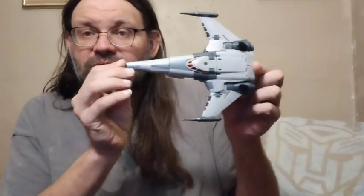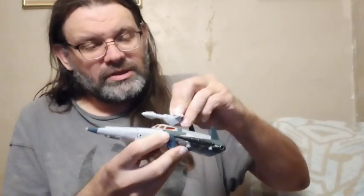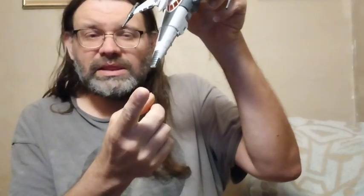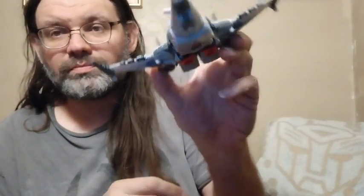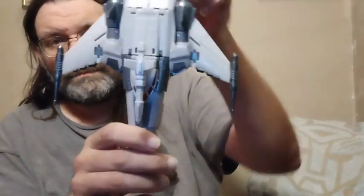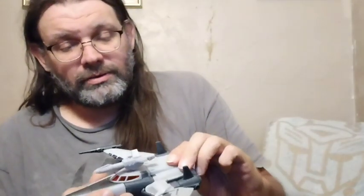This is exactly like the Cyclonus mold. The only difference I remember is the nose cone here — on Cyclonus it comes out a little bit more, it's a little bit more pointed. Ferric has kind of a snub nose look. And also his wingtip cannons over here. Like I said, this has no faction symbols on it anywhere — in vehicle mode or in robot mode — except for that Decepticon logo that I put on there myself.